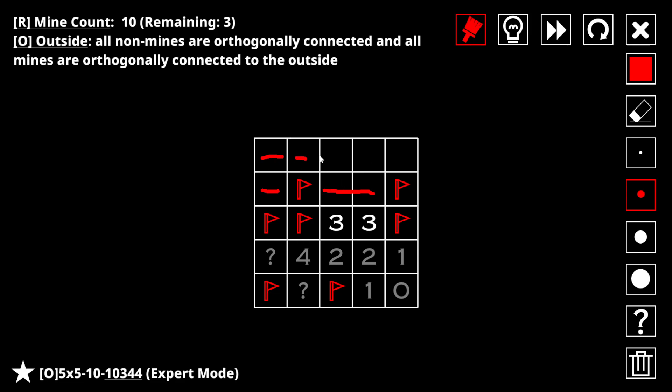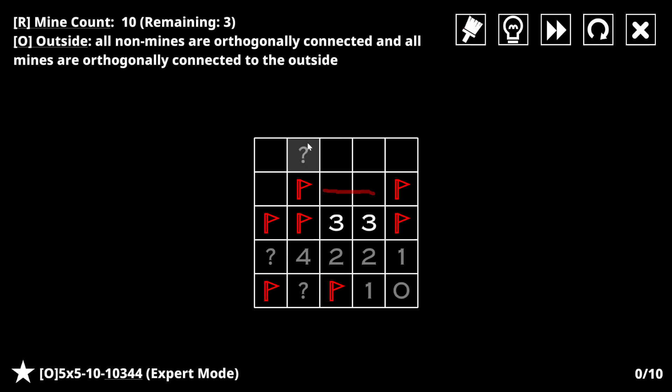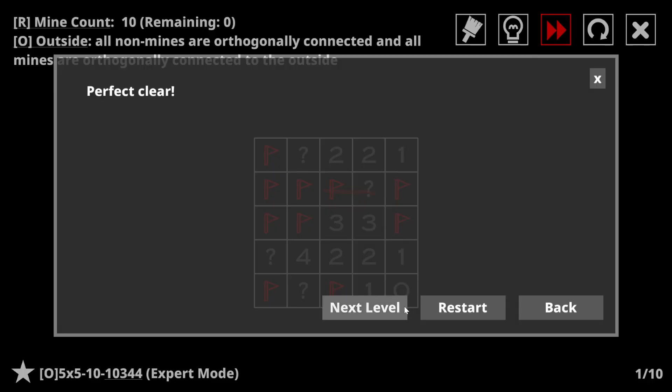There's one here and then three more. So this square is not a mine, and it has to get out, so it has to go here. Now this two sees one, two mines. This two - that's not a mine. Now these are mines. And we're done. Perfect.